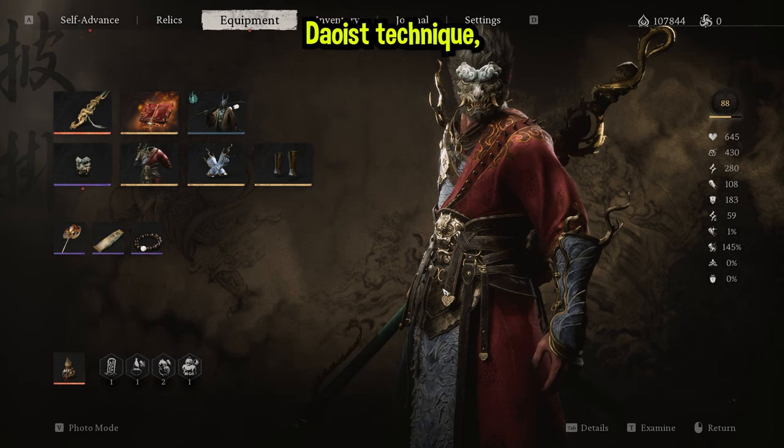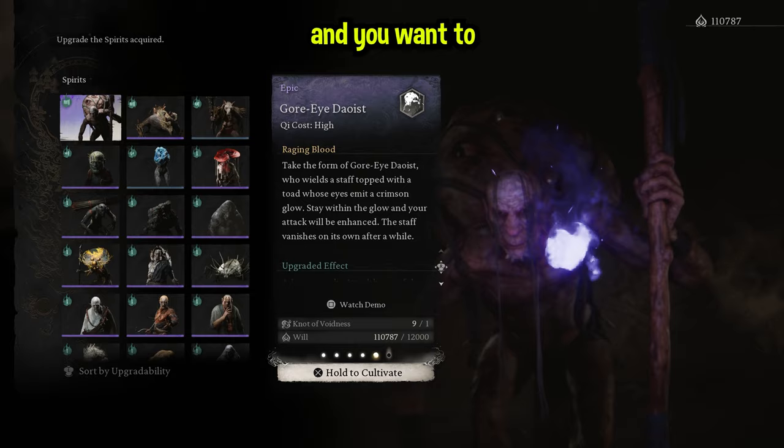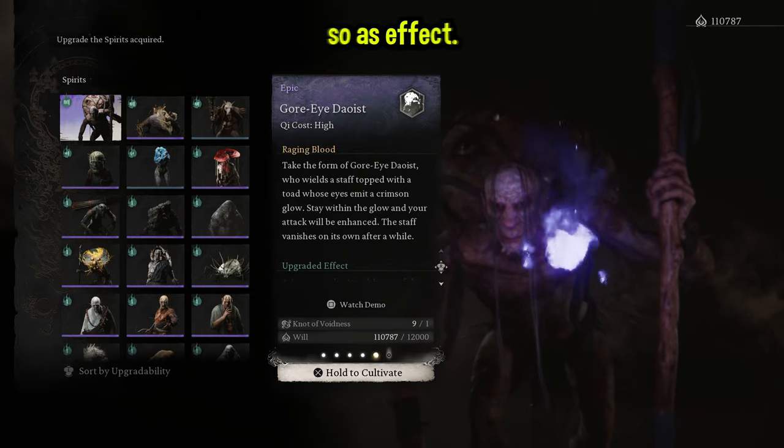If not, you will have to use the Gore-Eye Daoist technique. So if you're just reaching Chapter 4 and you want to try this XP farm out, you're probably going to have to upgrade the Gore-Eye Daoist just so his effect is a lot stronger.